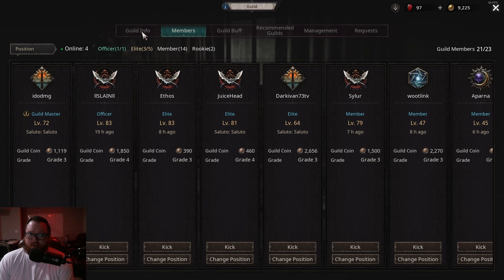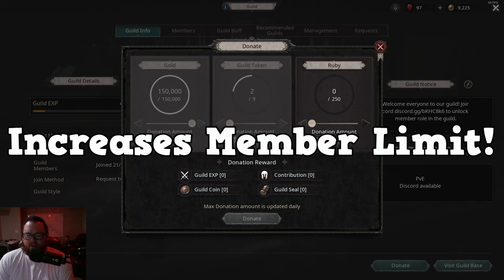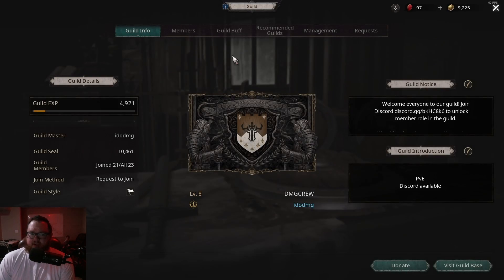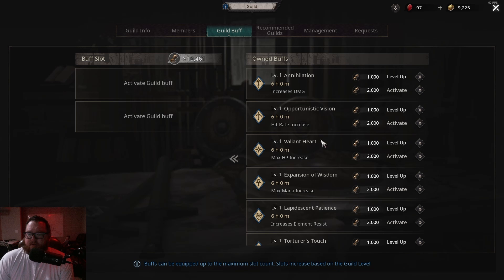Donating is really important because not only does it level up the guild, you also get guild coins which we'll talk about in a second. You also get contribution which goes towards your grade, and you unlock guild seals for the guild. These seals are used to activate guild buffs, and you can also level those buffs up.